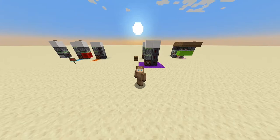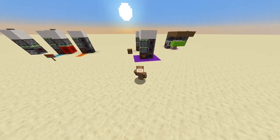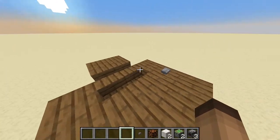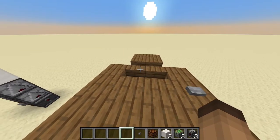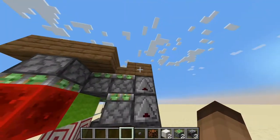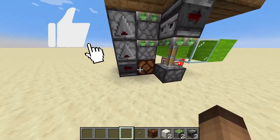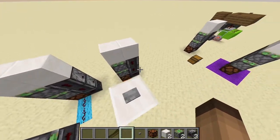Now I'm gonna show you one of the use cases. If you've been watching my videos you might already know what that thing behind me is. Coming up closer — this is my hidden staircase entrance. As you can see it works flawlessly, and this is the part where I used the double piston extender. You can see lamp, observers, pistons, blocks — I actually used two of them, and you can use two next to each other.